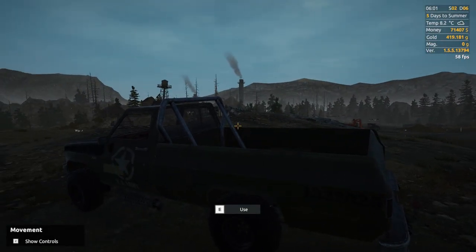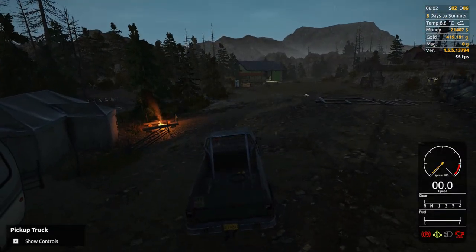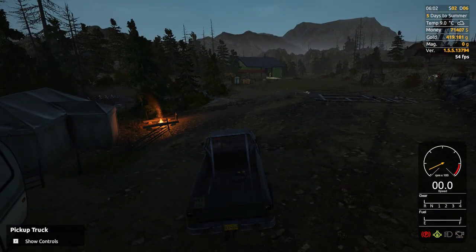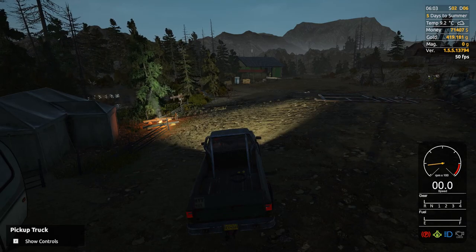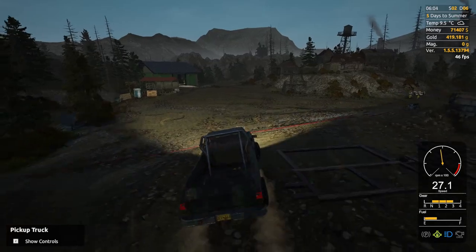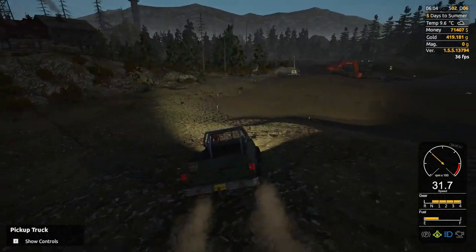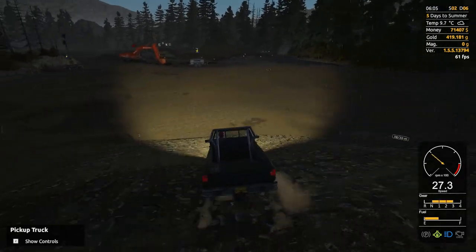Hello everyone, welcome back to our fledgling gold mine. We're on the hunt for more gold today, see if we can try to strike a ridge here eventually. I did some digging between the last video and now to put a little bit of extra money in our pocket, so we have $71,000 in cash and another 419 grams of gold to work with.